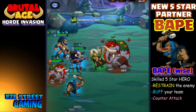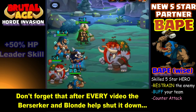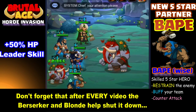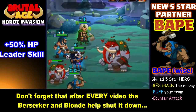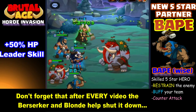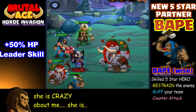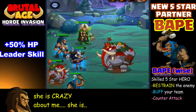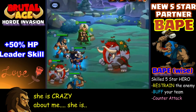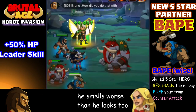If you click on the little partner emblem inside your base and click on the Brutex guide — I think that's what it's called, I still haven't figured that out yet — it describes Bape as a five-star partner with the ability to inflict powerful counters and to control the enemy. I believe the control of the enemy is the stun on his first skill. His first skill is Bash.